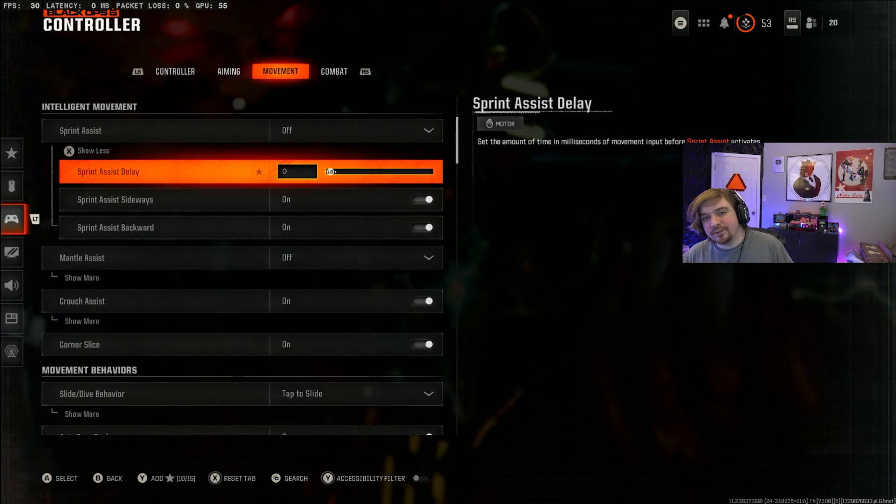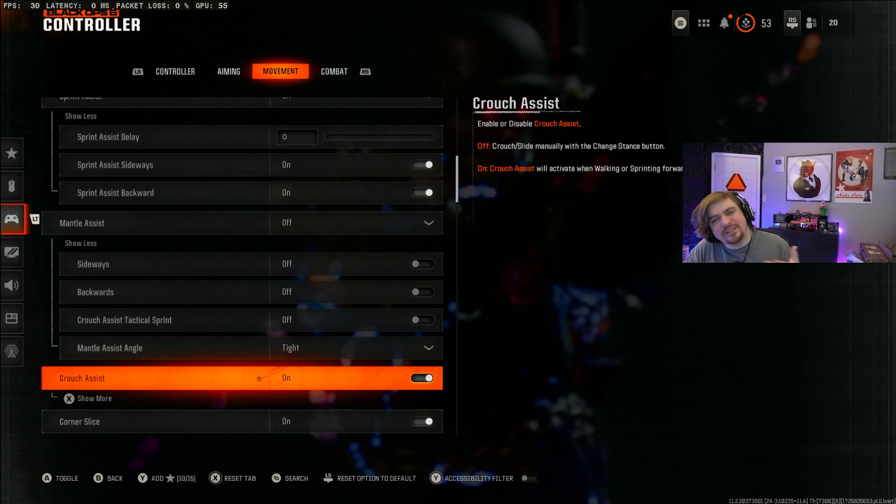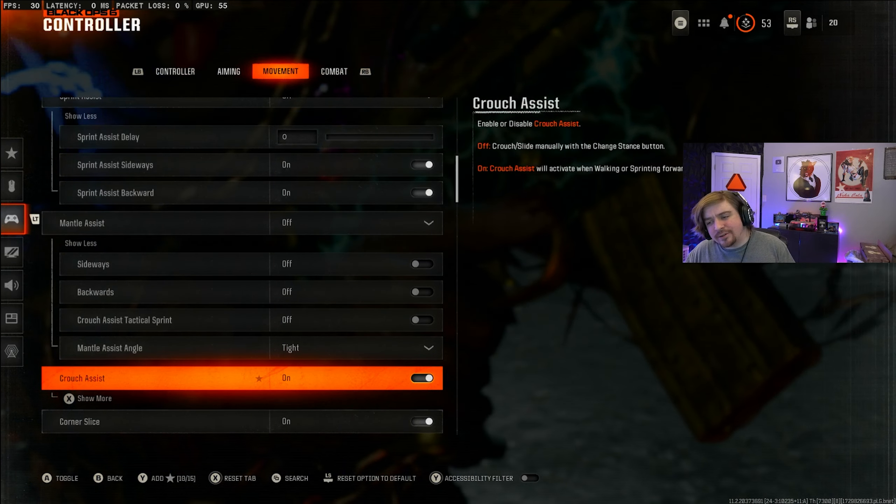Mantle assist I have off, same as sprint assist and all the settings under it. Project assist I have on, and that's because it's a newer setting for this game. If you pay attention to a lot of the maps, there's corridors and little vents that you can crouch under to escape gunfights. This setting helps because it'll automatically crouch if you go near one of those openings so you don't have to press the button — it saves you a little bit of time. I might turn it off later, but I've been trying it out and I personally like it right now. I also have corner slice on. It simulates a corner slice by slightly inclining your weapon and camera when a corner is nearby — that's kind of that new lean mechanic in this game. I have it on just because it's new and I want to give it a go.